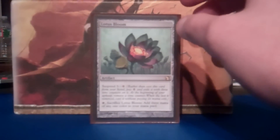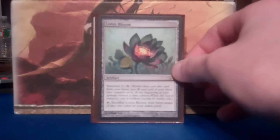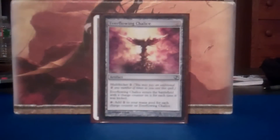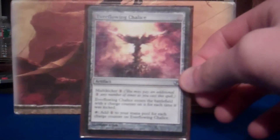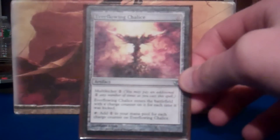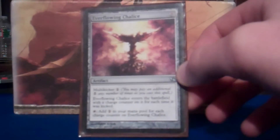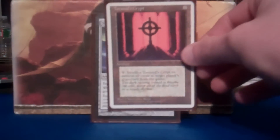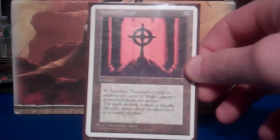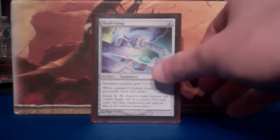Now onto the artifacts, because what would an artifact deck be without artifacts? We got Lotus Bloom — suspend for zero, three turns later you got a Black Lotus. Everflowing Chalice — it's kind of like a mana rock that you can get bigger as the game goes on. You draw this late game, it can be producing three mana every time you tap — it can be a mana vault. Tormod's Crypt — awesome graveyard hate, I can recur it, keep using it, very good, very useful, gets you out of pinches.